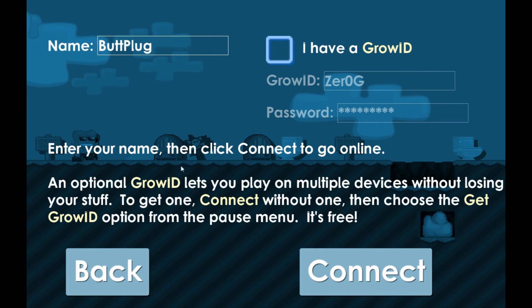Then you want to go to the eye here — the small eye, you see that? Follow my cursor. Press it five times: one, two, three, four, five. Now next, you don't want to press connect yet.